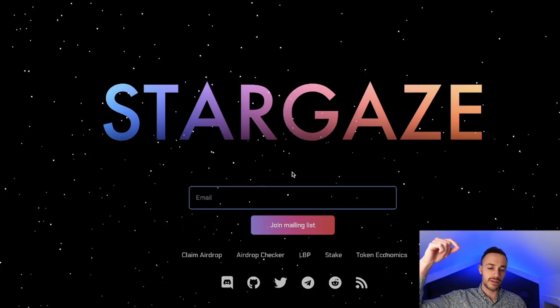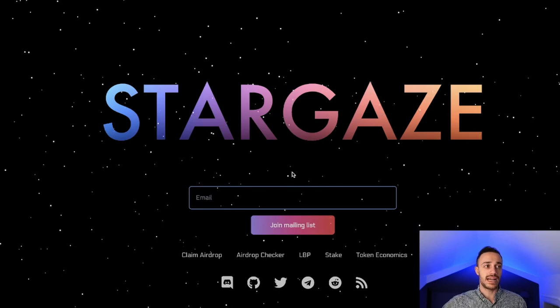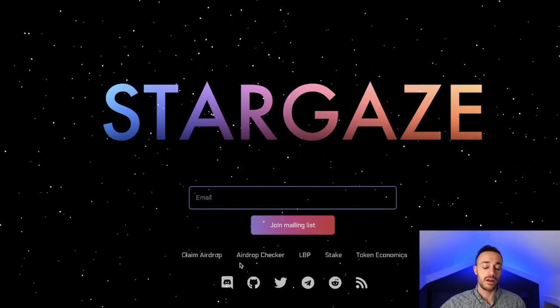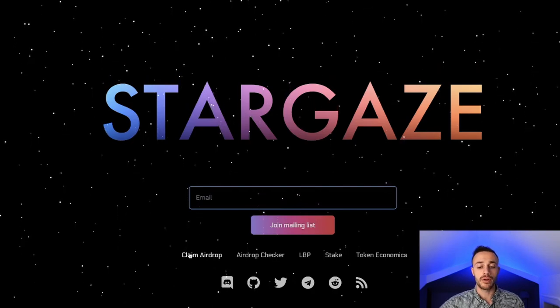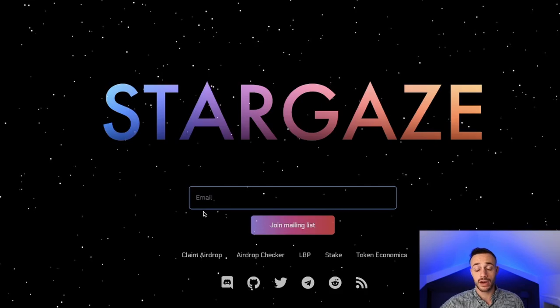To check your eligibility and to claim your airdrop, all links will be left in the description down below. I'll put the stargaze.zone link in the description. All you need to do is hit airdrop checker and then if you are eligible, you can claim the airdrop right here. It is very simple to do, and this was a pretty healthy airdrop.